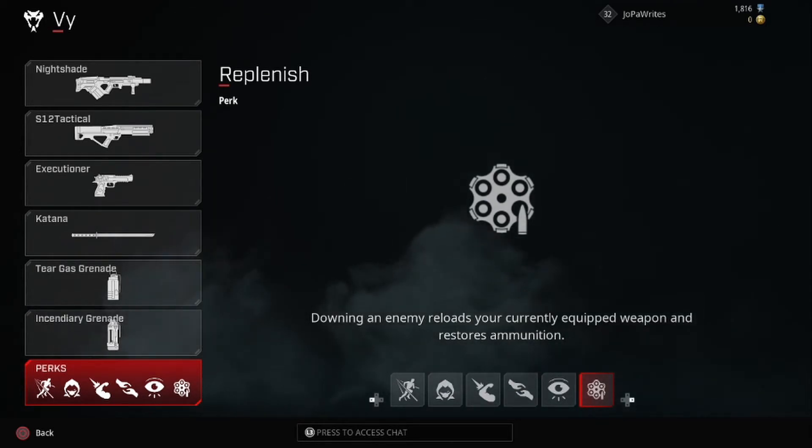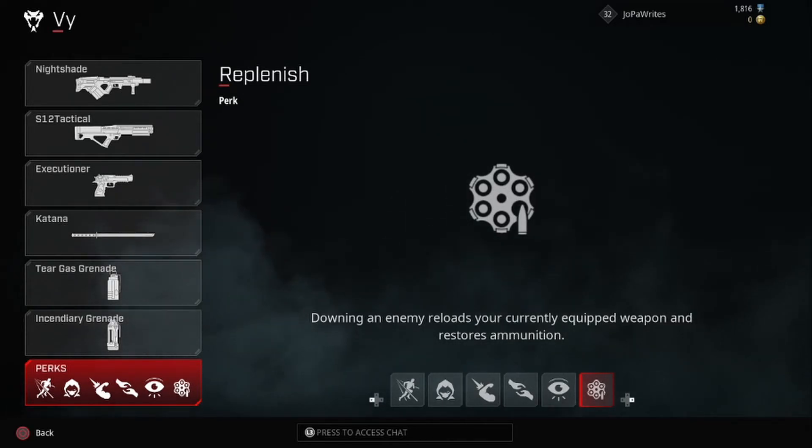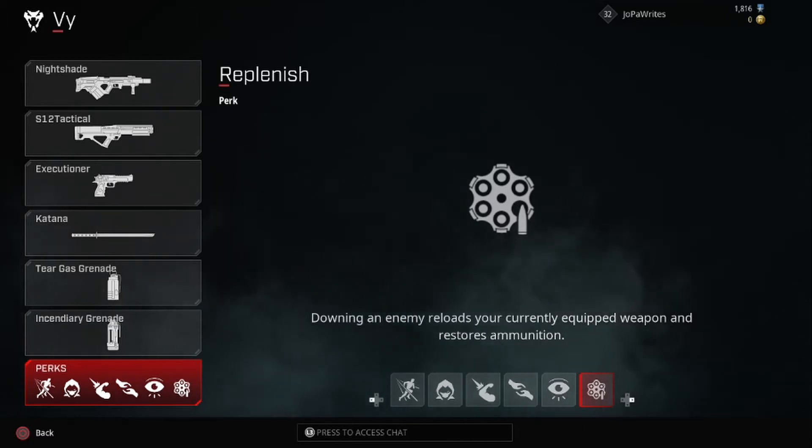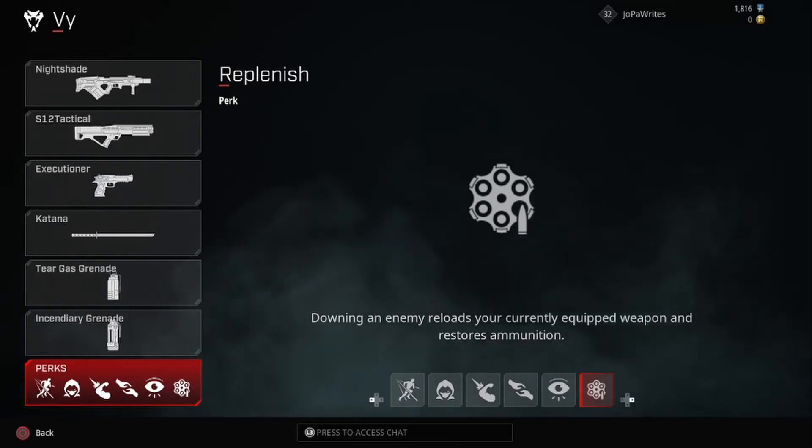Replenish — downing an enemy reloads your current equipped weapon and restores ammunition. I use this all the time; it's my number one perk on her, especially with the Nightshade, because one of the downsides is it doesn't carry a ton of ammo — so you can reload before you go into the next gunfight. That's personally my tier list on how I use them. As far as where Vi is, she's a solid upper mid-tier character — not the best in the game, but definitely viable if you use her correctly. I'm going to show off some gameplay — let me know what you think.